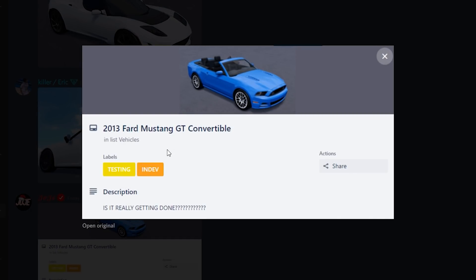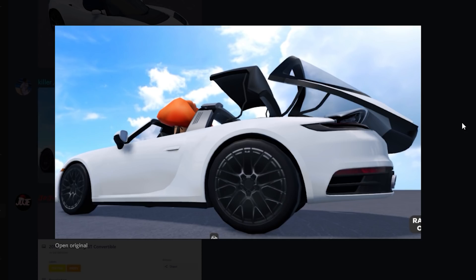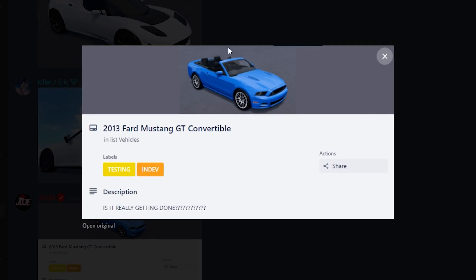The 2013 Ford Mustang GT Convertible is actually back in testing and in dev. The description now says 'Is it really getting done?' So I'm pretty sure it's coming in this next update. Like I said before, I'm pretty sure this was on hold because of the roof animation bug — something about the rear windows or the roof animation system. Now that they've fixed the roof animation, they're probably working on it for the Mustang since it's a convertible. It's probably going to be added to the game, which is super exciting. It's been in dev literally since October and it's finally coming.